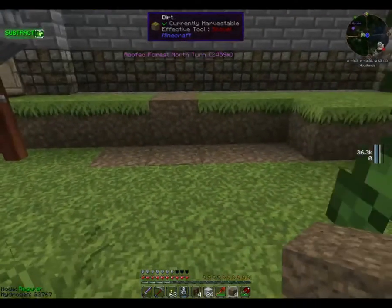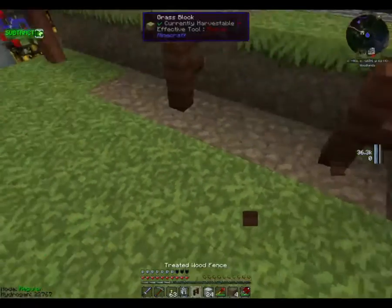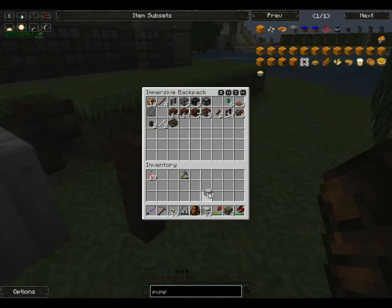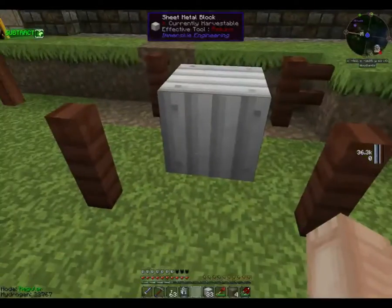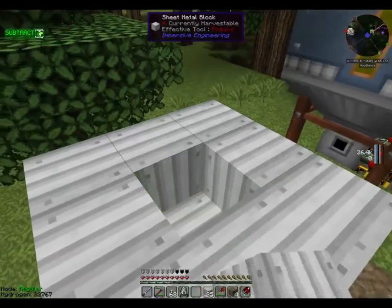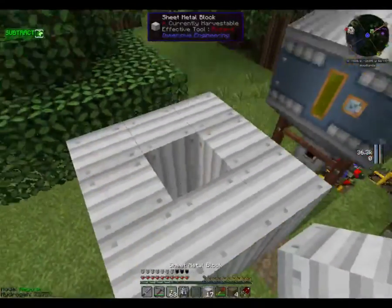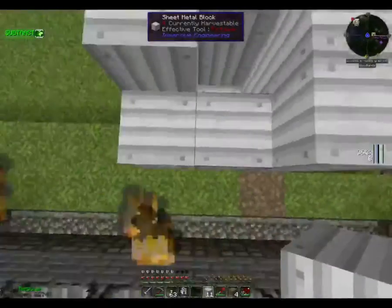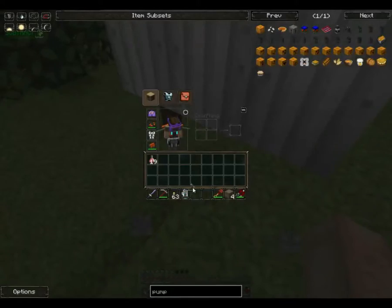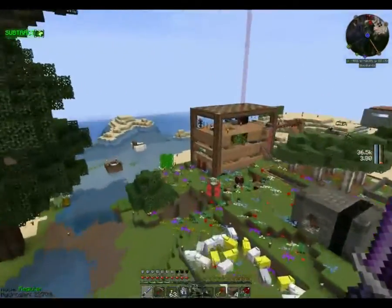We want a couple — yeah, that'll actually work for separation. This takes 34 of these in this formation, and if you have the correct number it's easy to work out, because the center is hollow and you should have just the right number. Now what we're going to do is actually build an Immersive Engineering pump, because that will give us — I need an iron mechanical component.